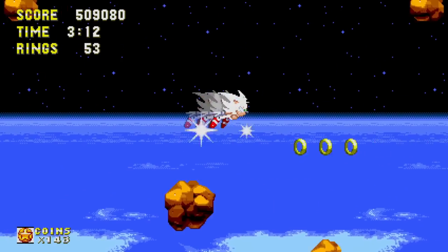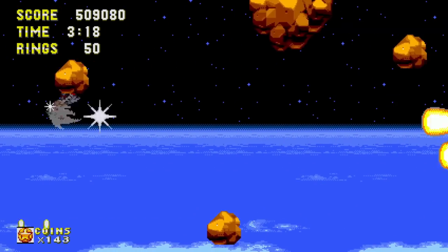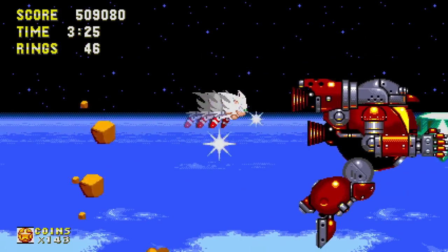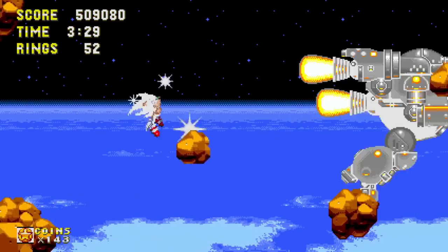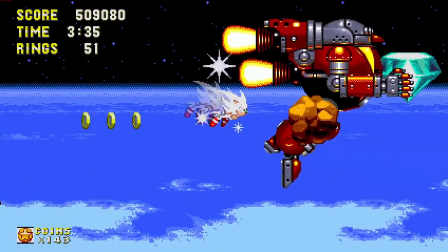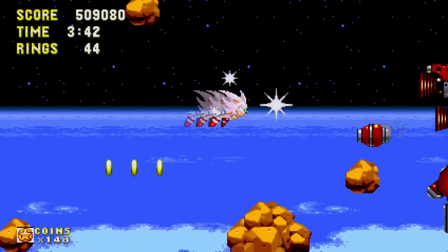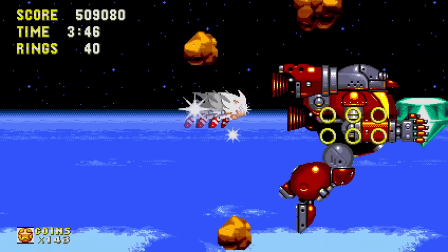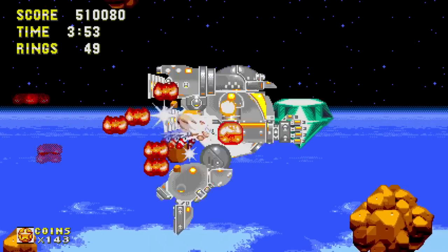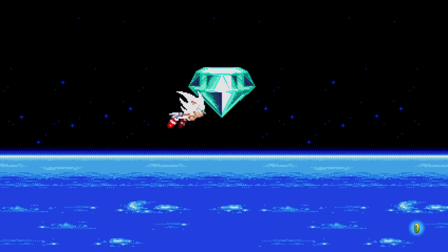I can press the jump button to move forward a little bit faster, which can sometimes be useful. I had to hold forward — that's so silly. Come on. Where'd you go? There you are. Come on, he's getting lower and lower. And we got him! This time for real — he's crashing down. We stole the emerald. He's not getting it back from us. We're too powerful for that now.